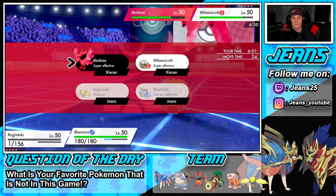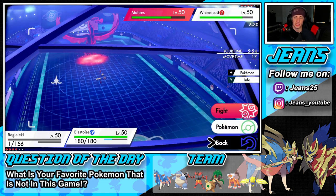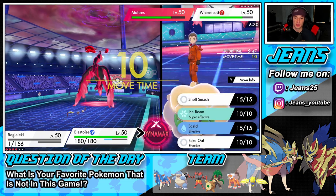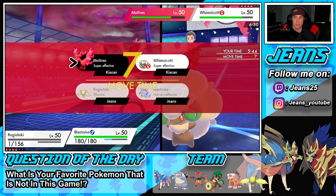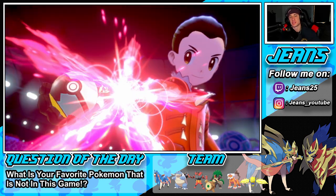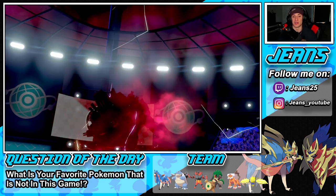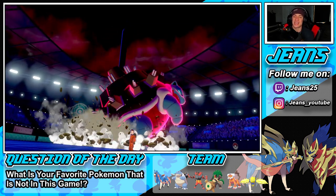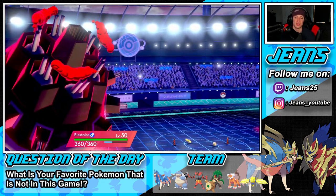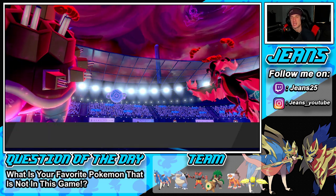Actually I kind of want to go for speed control. I'm going to Dynamax and drop a Max Hailstorm onto Moltres — it's posing a big threat. This one's going to be a tough hole to climb out of. We have Zacian in the back plus a Fake Out user, but it's tough to try to get around this berserk Moltres. Whimsicott is going to drop a Moon Blast — he uses Fake Tears! I don't like that one bit, I think we're dead.